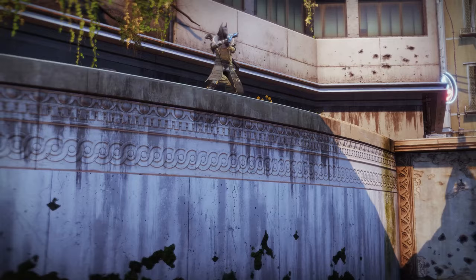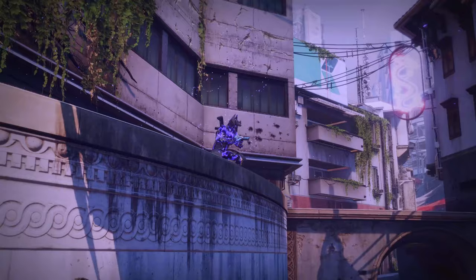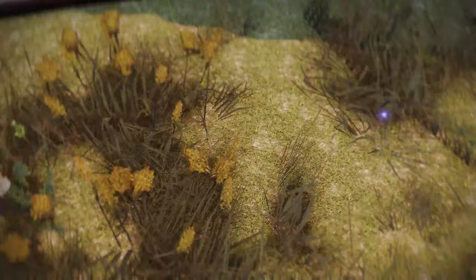The first method involves using Attunement of Chaos, the Voidwalker tree. This one is the easiest because it doesn't require anything other than your super and your grenade. To achieve the cinematic mode, you will pop your super, and as soon as you're in the super animation, you will hold down your grenade. If done correctly, you should see something like this.